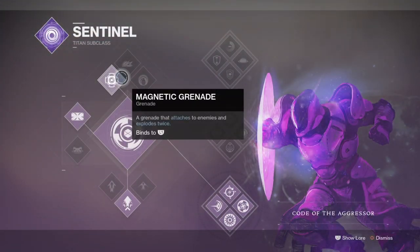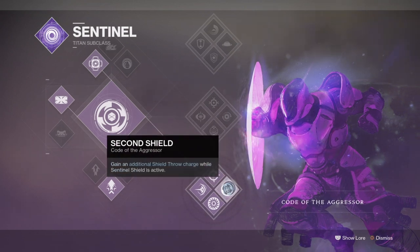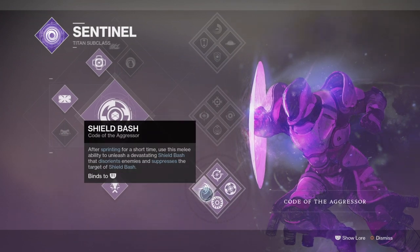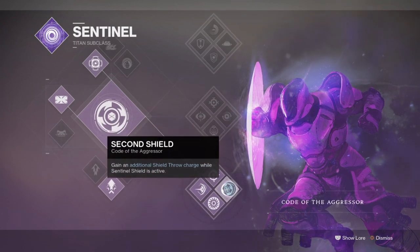The class you'll be using is the Void Code of the Aggressor subclass to make the magic of the build work. From this we'll be making use of the Superior Arsenal tree perk, which provides grenade energy upon grenade kills — which sounds too good to be true. We then have Inner Trenches and Second Shield, both useful from when you use your super, and we'll also be combining it with our Magnetic Grenade to pull off the stunt.